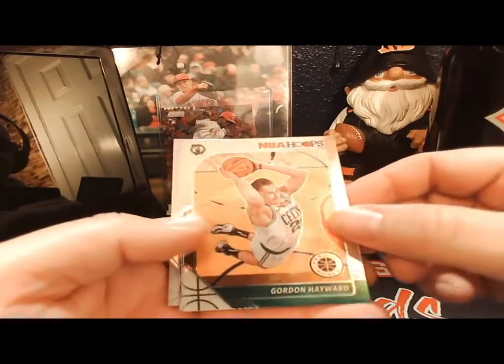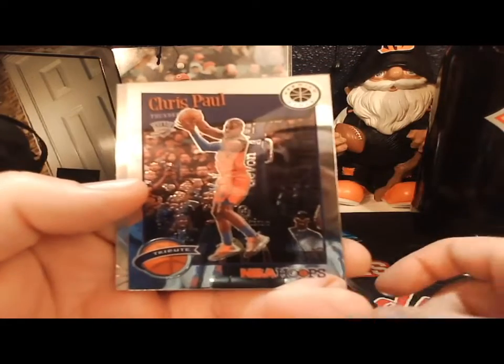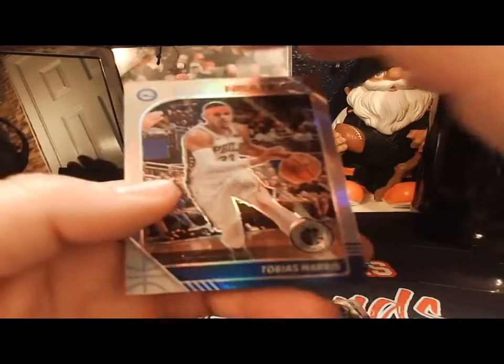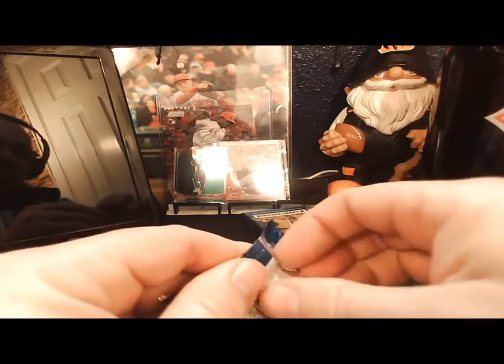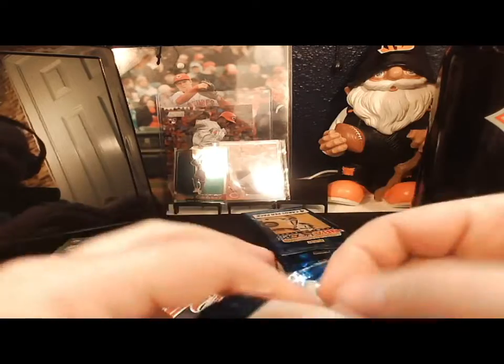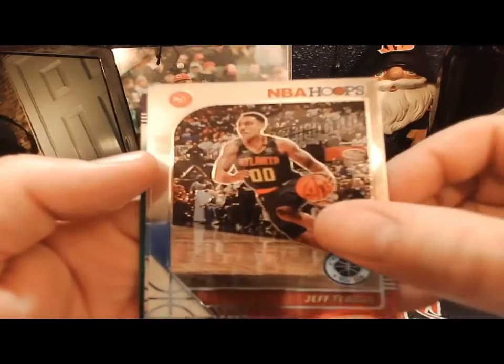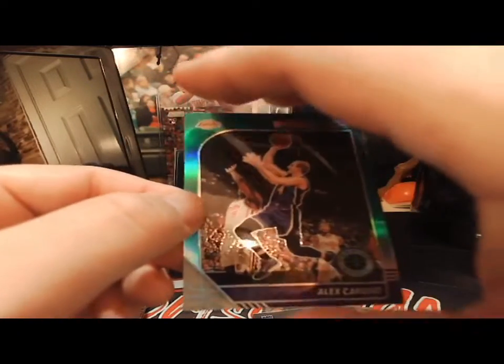Gordon Hayward, Damian Lillard, a Chris Paul tribute, and a Tobias Harris prism. Next pack: Chris Paul, Jeff Teague, Harrison Barnes, and our next insert - green prism of Alex Caruso. He got a little bit of playing time the other day in a Lakers game, a little scrub time.